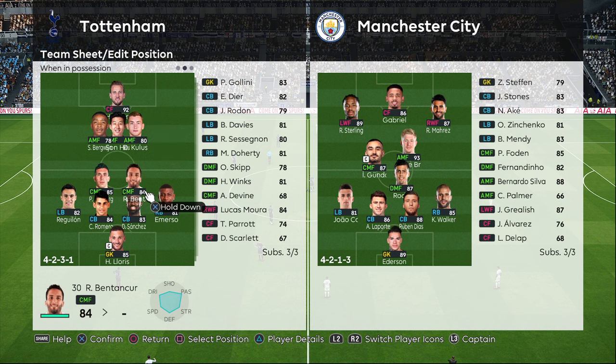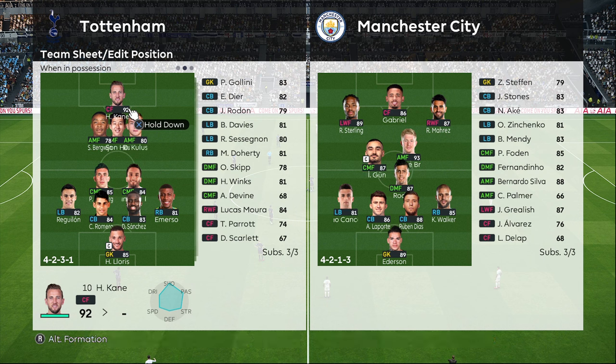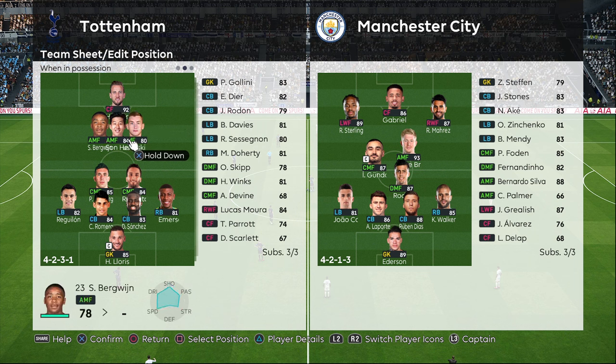When in possession, the reason they use a narrow formation is because when they lose possession, they want the opponent to go through the wider area, since there's a lot of traffic in the middle. If Valencia lost possession, the opponent would have to go through the wider area to avoid that traffic. We're using Tottenham today against City, but you can use this with any team.